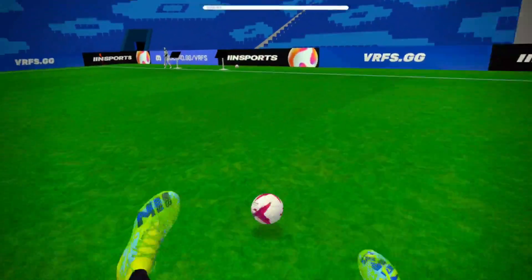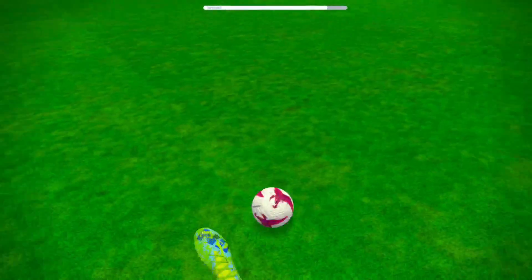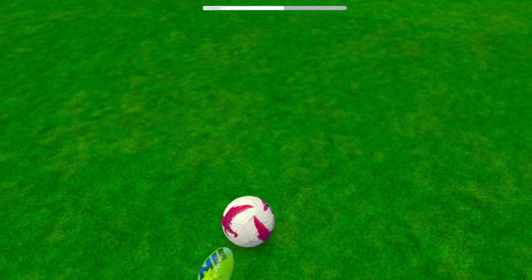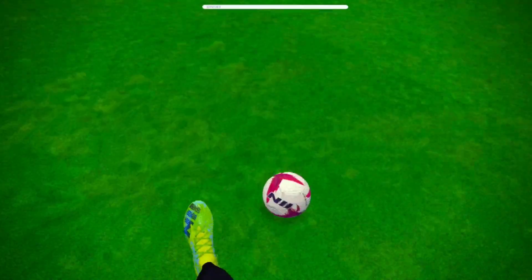One tip that I will give you is when you're dribbling, you only have to tap the ball really, really lightly, because it's surprising — it does not take a lot of force to kick the ball pretty far away. Also, I forgot to mention, you have to press A on your right controller to spawn a ball in. So just some useful mechanics if you like to throw defenders off a bit.